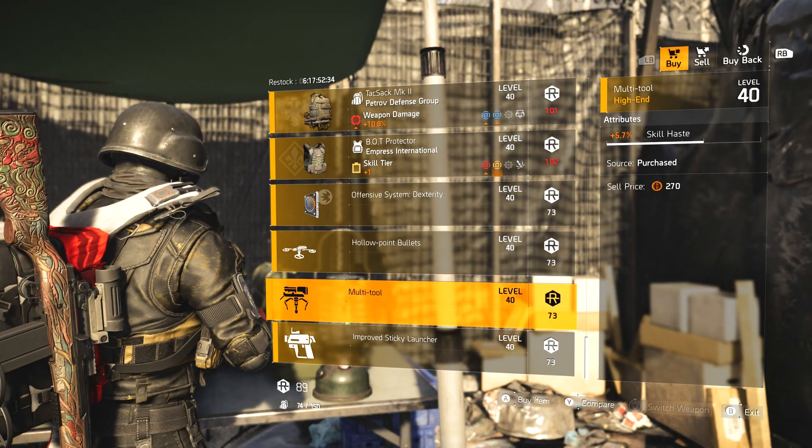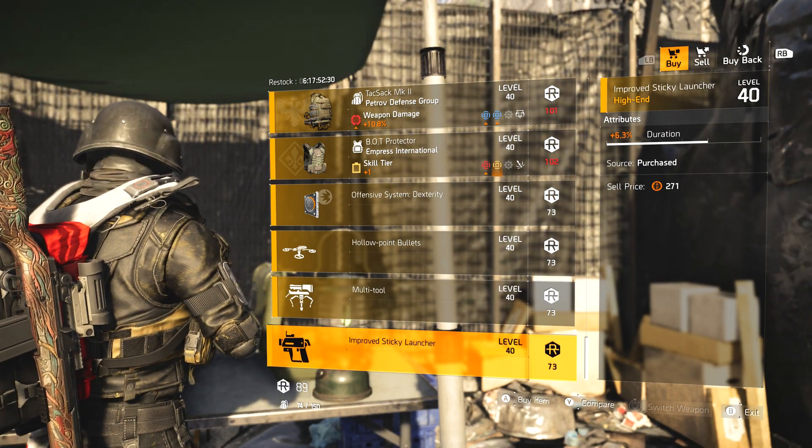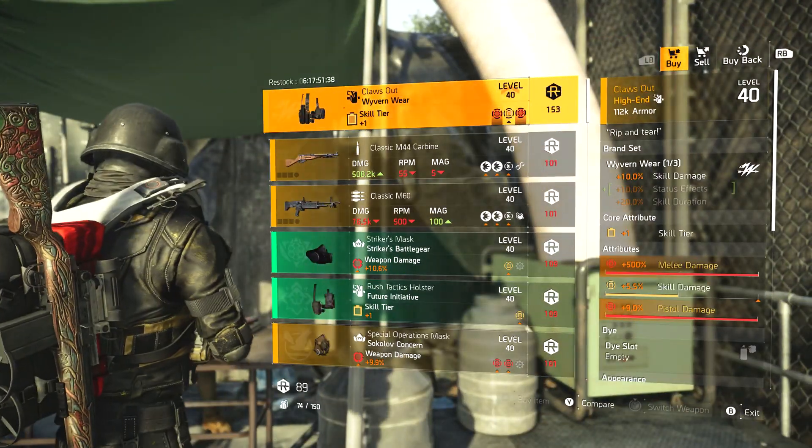7.5% headshot damage mod, 5% damage reduction, 5.7 skill haste for the turret, and 6.3 duration for the sticky.